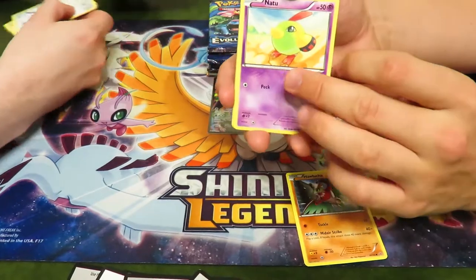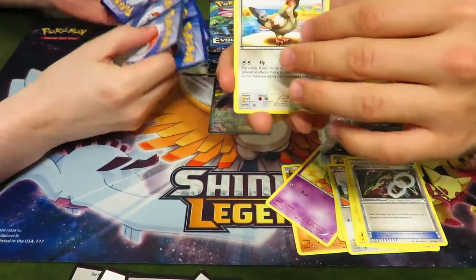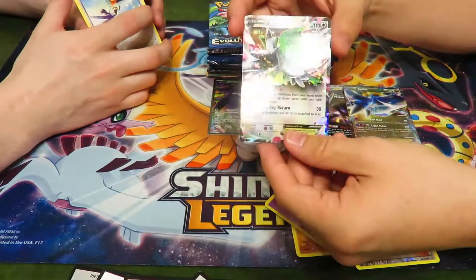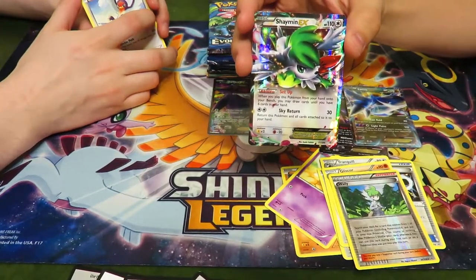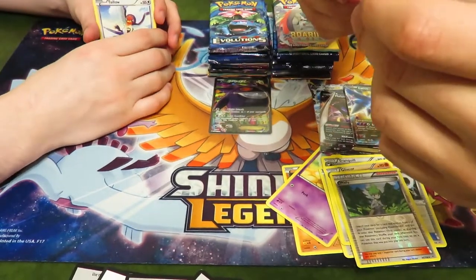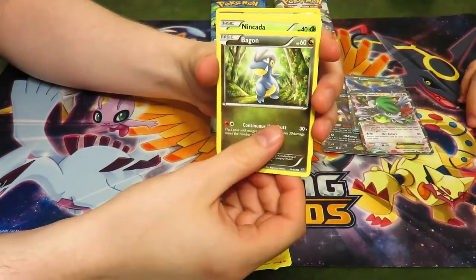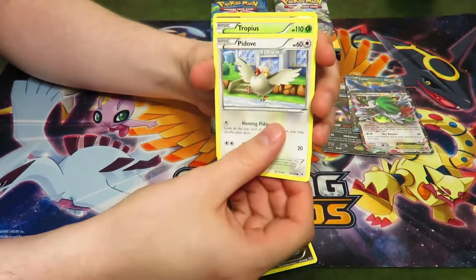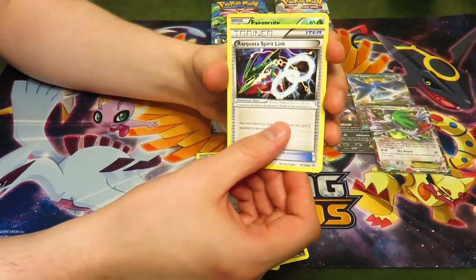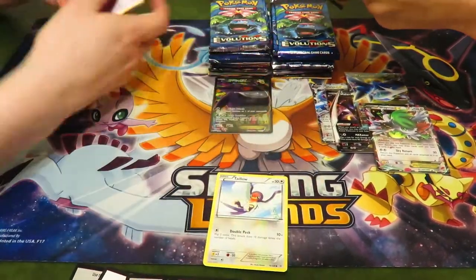Haxorus, Natu, Pikachu, Spearow, Voltorb, Rayquaza Spirit Link — yay! Just one of our Rayquaza. Wally and a Shaymin EX — that's actually a really good card! You keep getting cards. Is this the Shaymin where... I know Shaymin is really rare for this set. Talonflame, Electrike, Bagon, Tropius, Skyfield, Rayquaza Spirit Link, Exeggcute — god damn bird. There's your code.